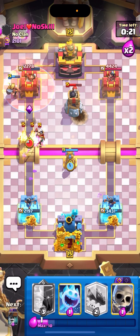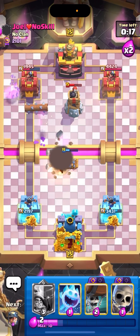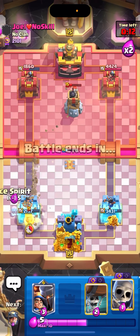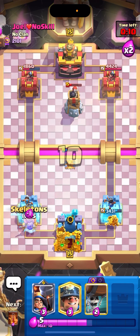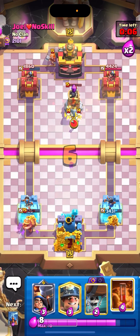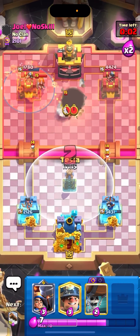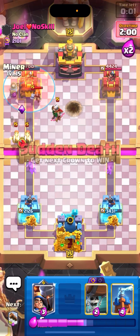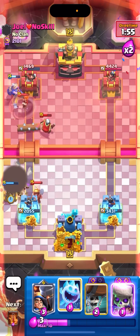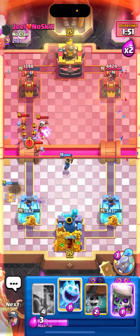Now he's going for the Magic Archer strategy, I guess. Let's go for the Log here — can we keep our Tesla alive? Probably not — he gets damage a little bit, that's fine. Let's go for Ice Spirit to catch the Miner. For Skeletons now. Let's go for Poison here — start Poison cycling; he can't do much about it. Let's go Miner like this, Log here. Need to go for Tesla since he popped the Miner there. Let's go for Magic Archer like this — Miner Little Prince.